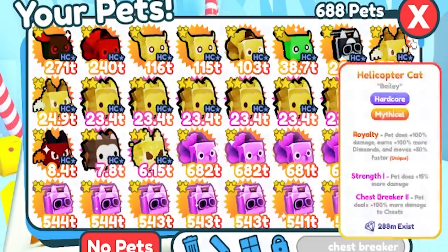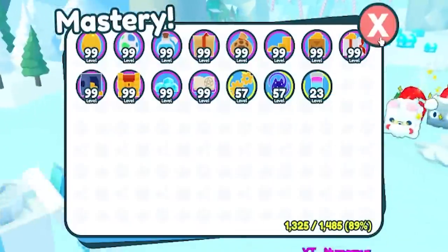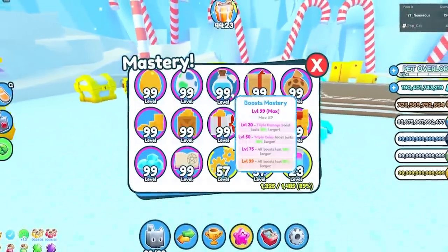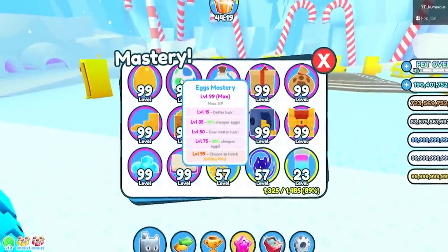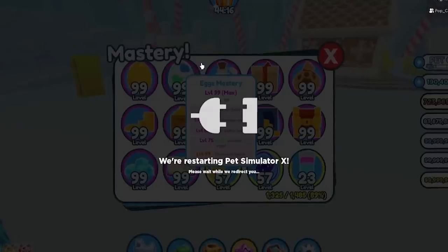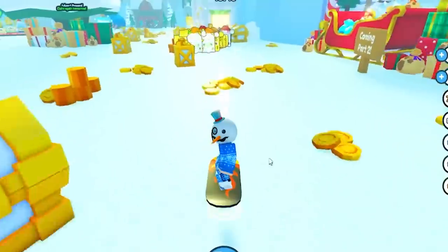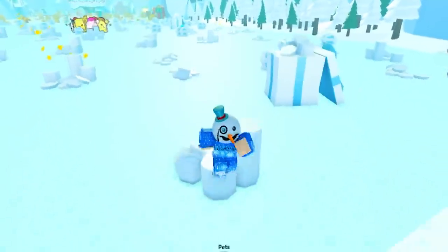If you guys have chest breaker, you can still use it on the gingerbread house. Masteries also definitely work — I have no idea why the mastery icon looks like that, but masteries do work. I really like the boost masteries as well as the egg masteries because they increase your chances of rainbow and golden.